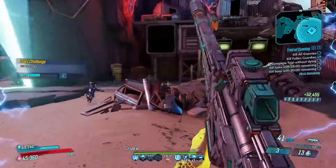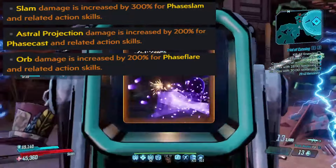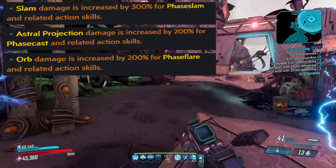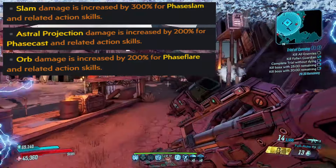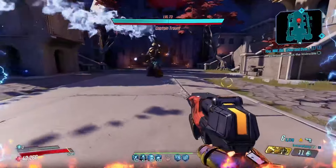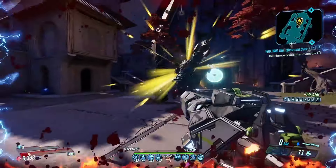We then have the specific action skill damage anointments, which can provide 300% damage for phase slam skills, or 200% for phase flare or phase cast skills. The damage provided is V2 damage, which only applies to your action skills. These anointments can provide a hell of a lot of damage to these skills, especially when built for. The most common example is a 200% flare damage anointment on a Guardian Angel, but all of them can provide great value.